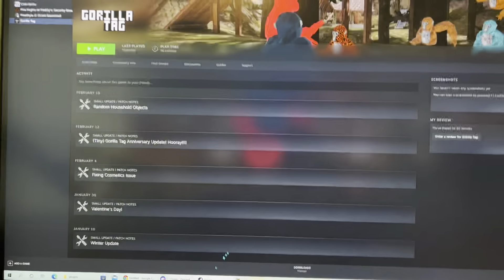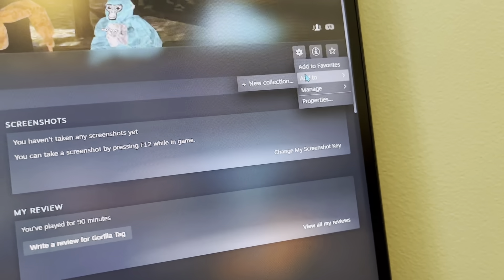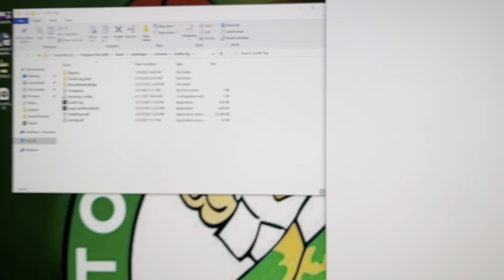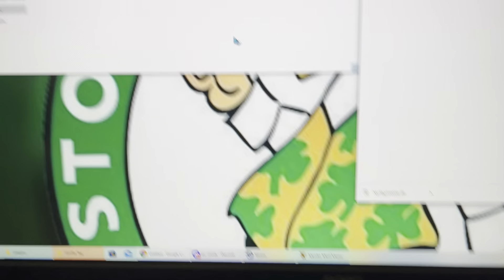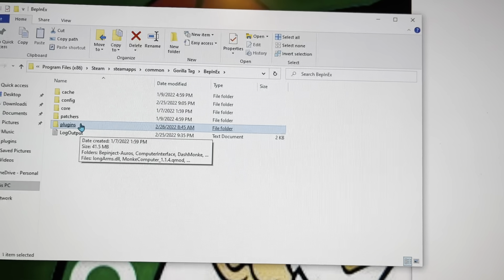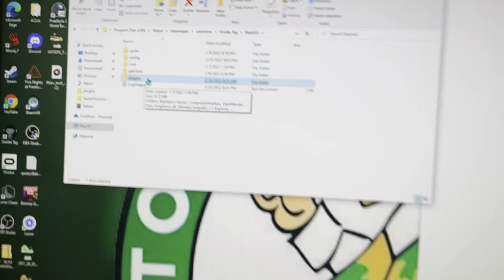What you want to do is open up Steam and go to Gorilla Tag. Click the little gear wheel, hover over Manage, and click Browse Local Files. Then click the minus button on Steam to minimize it and this folder will pop up. Click BepInEx, then click Plugins. If you don't have Plugins, just launch Gorilla Tag and go back out — then you should have Plugins.